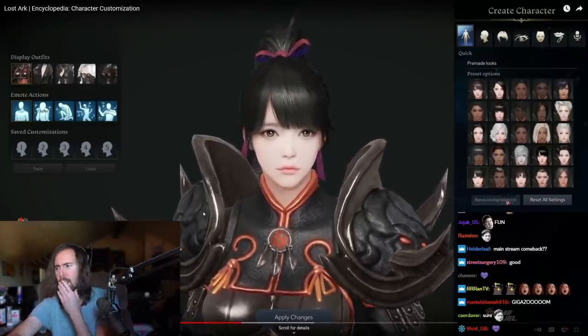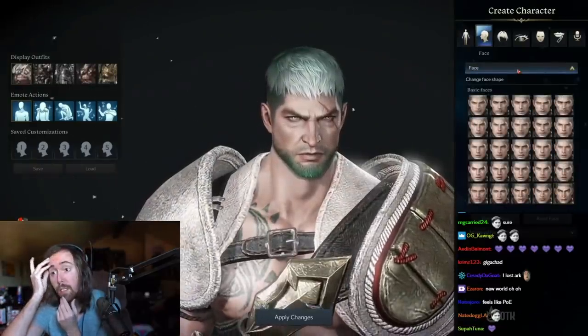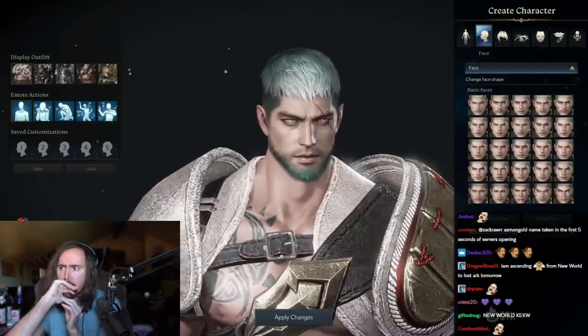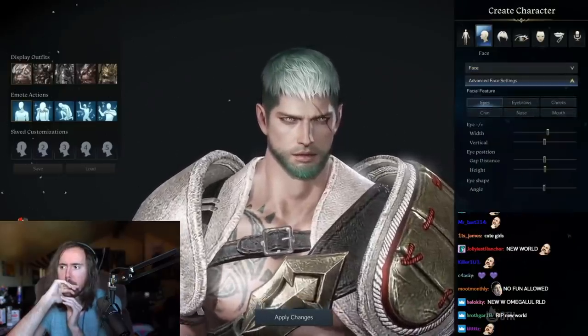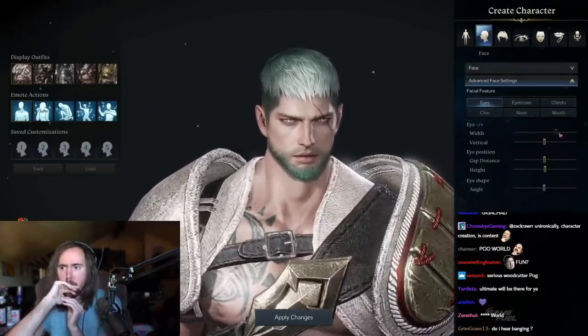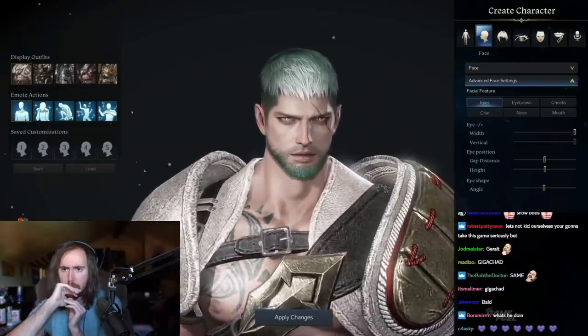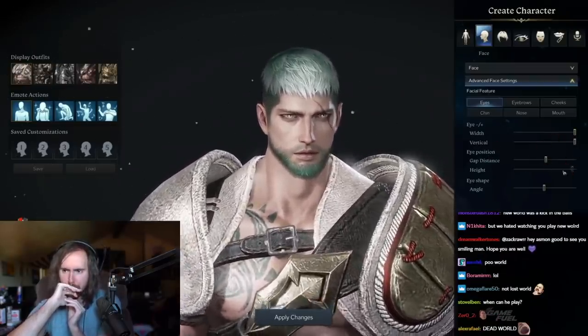There's a variety of bases to choose from, so have a look around and see what works for you. Following this, you can adjust your face. This comes in preset form so you can keep things simple, or you can expand the advanced option and begin tweaking your eyes, eyebrows, cheeks, chin, nose, and mouth — all with an array of sliders for size, angle, and position. So you really can style in your chosen features.